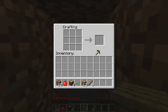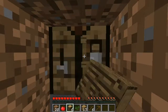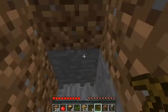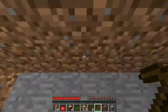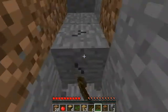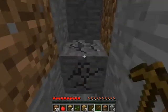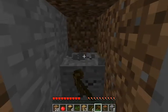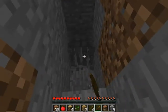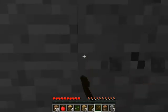Wooden pickaxe. What's happening to my break textures? They're like glitching out. I need some stone so I'm just gonna dig down here. I'm gonna dig around for coal because that would be awesome, so we can make torches.